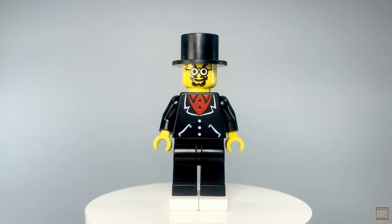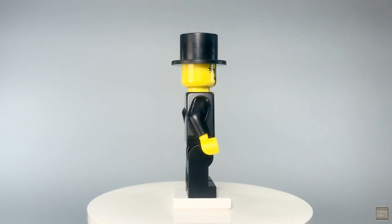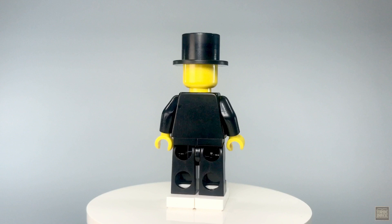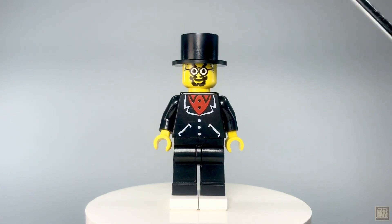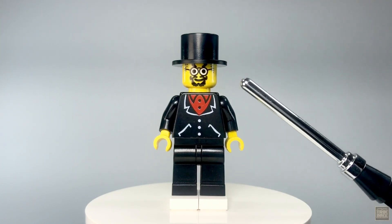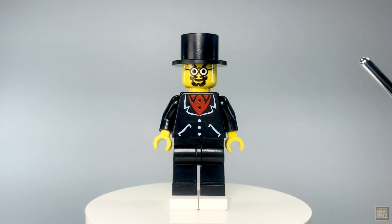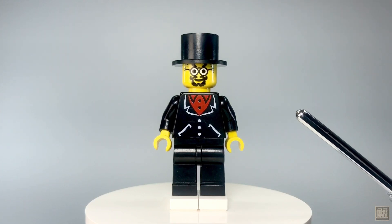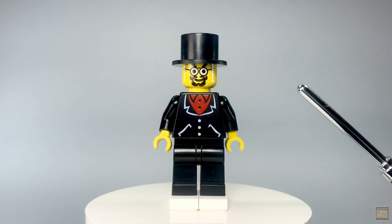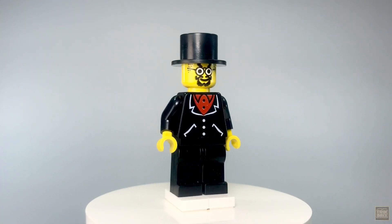We're going to give the baddies the spotlight first, beginning with the main antagonist of the story: the evil Lord Sam Sinister. If his name doesn't give it away, his head-to-toe black get-up should clue everyone in that he's not messing around. He's topped off with a top hat, and his face print features arched eyebrows, wire-rimmed spectacles, a perfectly devilish goatee, and a smile that's a bit unnerving. His torso depicts a black suit jacket with a red collared shirt, and simple black pants finish off his outfit.